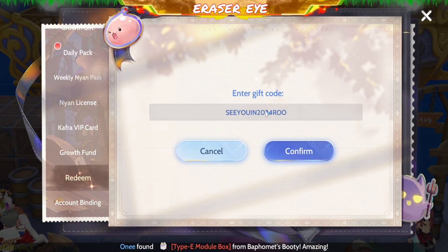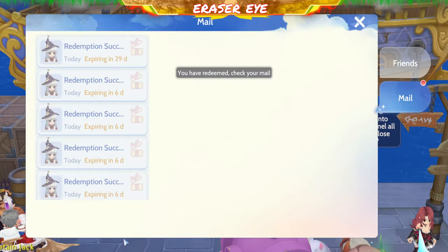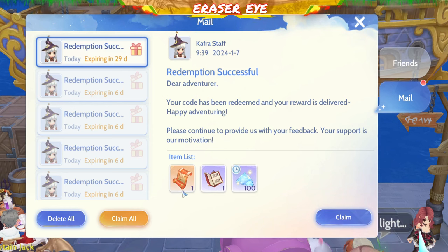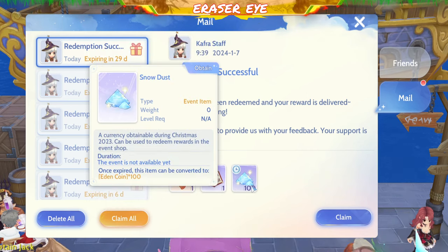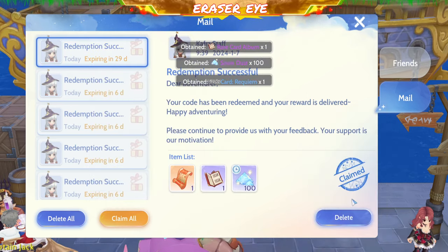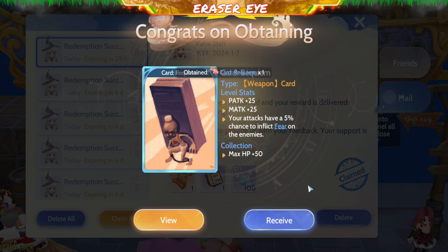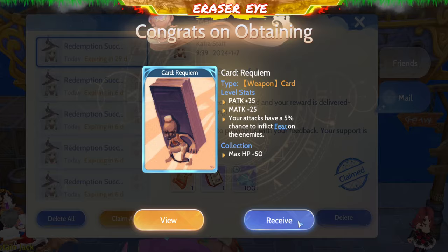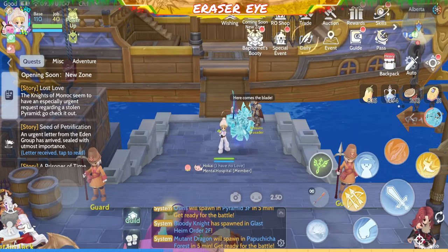We also have ROO Roon Knight. ROO Roon Knight — looks like everyone went Roon Knight. You get one LA Pet Coupon and a Rare Card Album. Let's see what's in the Rare Card Album — it's a Requiem Card! Actually, my Requiem Card is already at Level 15, but that's okay.